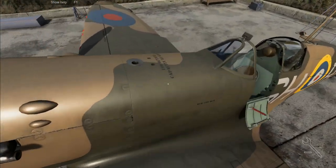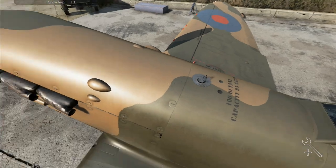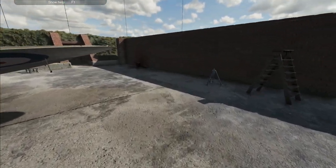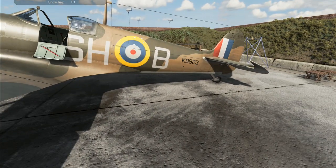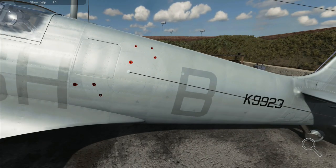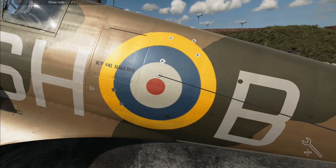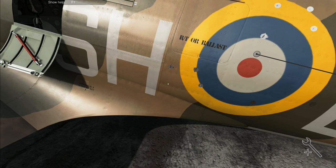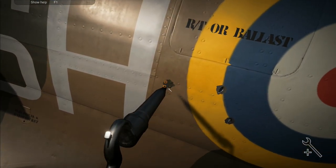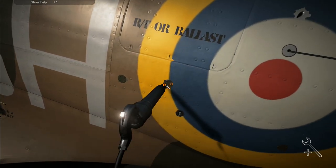We'll put that fuel cap back on there - right, that bit's done. Now I need to patch the bullet holes, so we go to option number three first. There are our bullet holes. We just need to go to number two and we can start working on all of these - should be pretty quick.